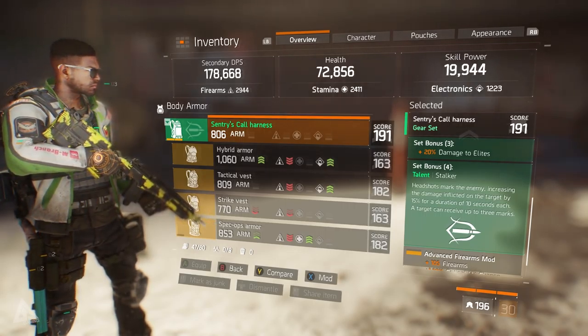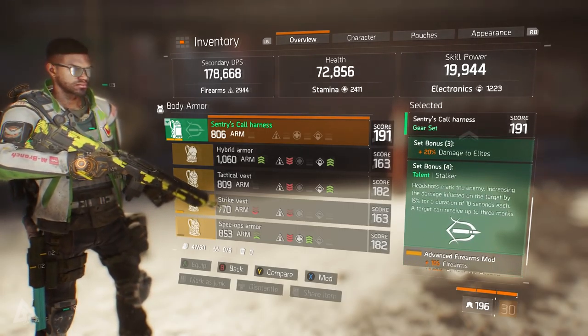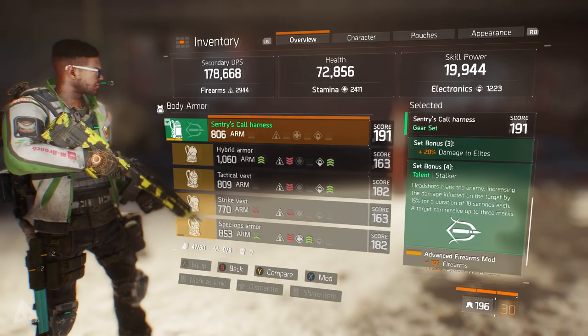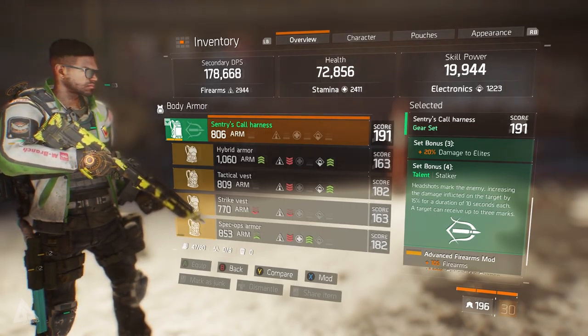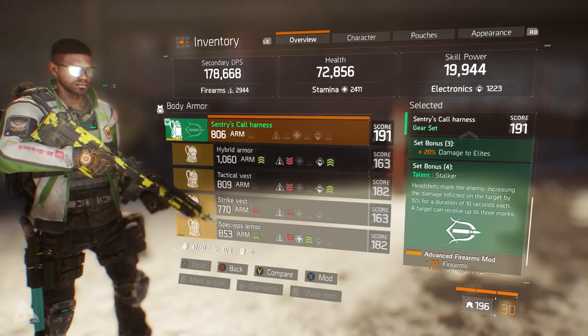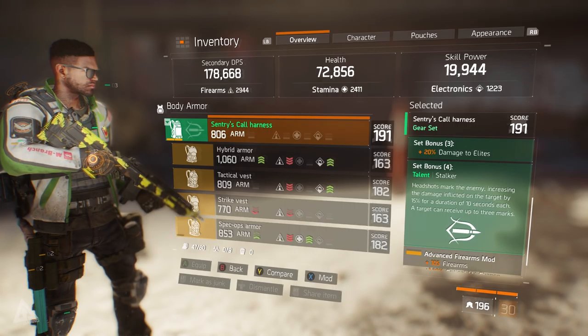Scrolling down, the set bonus for having just two pieces is 30% headshot damage, and considering that you can buy two pieces from the base of operations, that is a pretty good way to get started. Moving on, if you have a third piece equipped you get 20% damage to elites, which is great going into an incursion because some of those enemies — especially in challenge mode — are pretty strong at level 34, so any additional elite damage is always going to help.